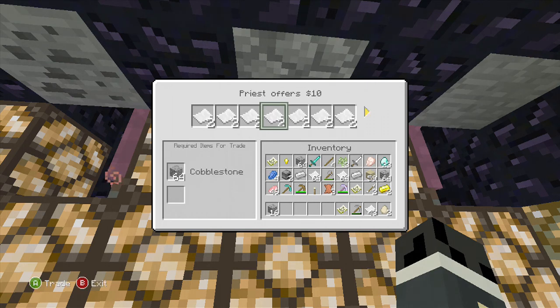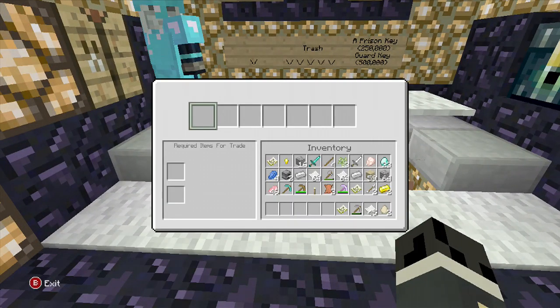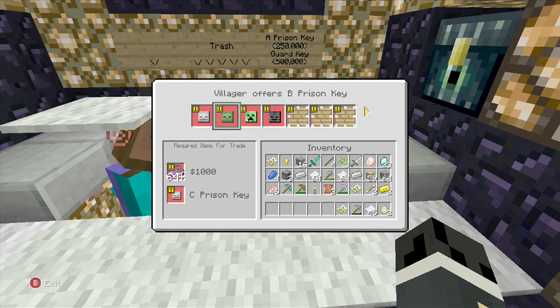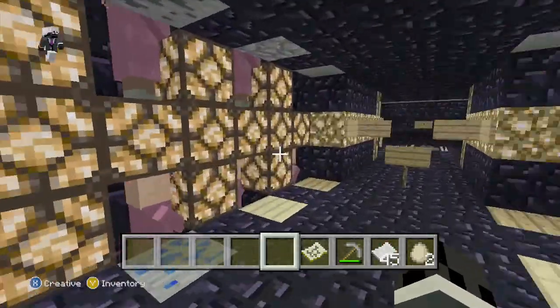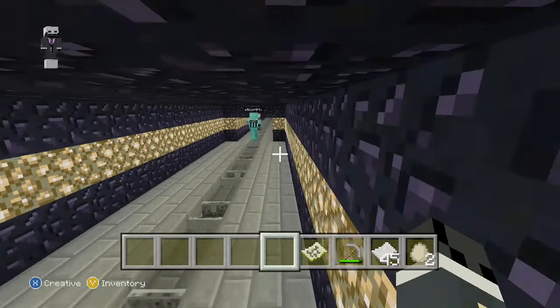You go in here and wait for it to load. Cobblestone — 64 for 10 bucks. There you go, you get 10 bucks. These help open up the new prisons. This is the money guy where you buy prison keys. The keys cost different amounts — this one's a ton, that's B-Prison, that's A-Prison, and this is the villager's offer key. You gotta gather resources, sell them, get money to unlock the different prisons, and eventually you can be a guard.